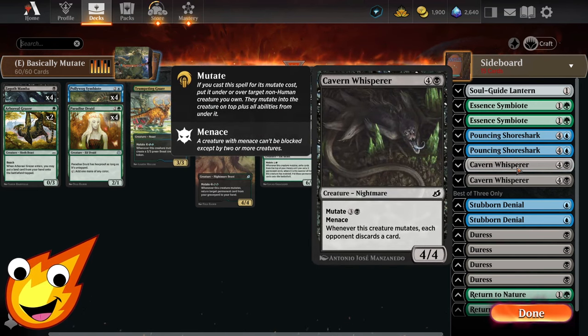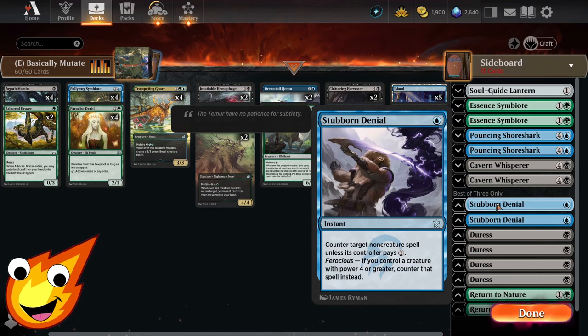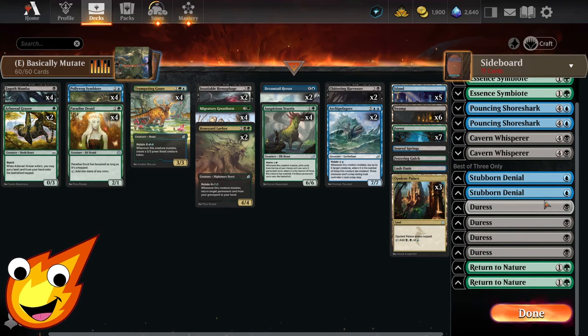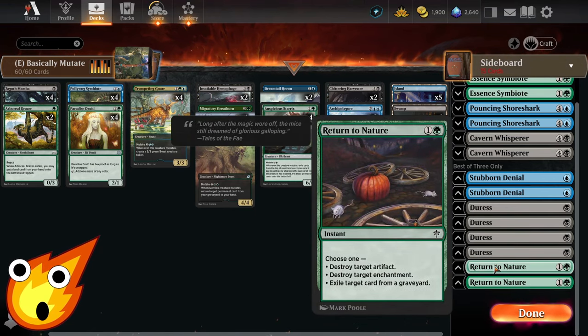Cavern Whisperer is a nightmare you can mutate for four — it has menace and forces your opponent to discard a card on mutation. Stubborn Denial is our best counterspell option since with Ferocious you can counter spells outright for just one mana, given how many creatures with power four or greater are in the deck. Duress lets us pluck cards from our opponent's hand.